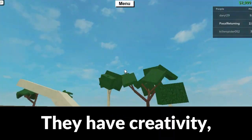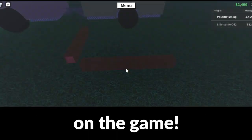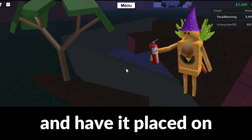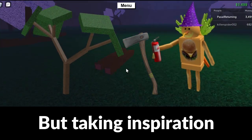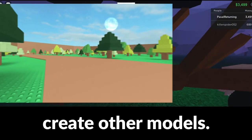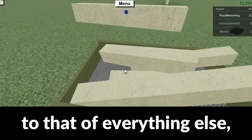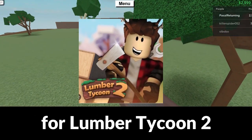They have creativity to make these items into a reality in the game. For example, the developer could have only created a single oak tree model with one axe. But taking heavy inspiration from Lumber Tycoon, he went beyond to create other models — from a simple oak tree to mahogany and everything else. He did not need to, but he did, showing his passion for Lumber Tycoon 2's graphics and visuals.